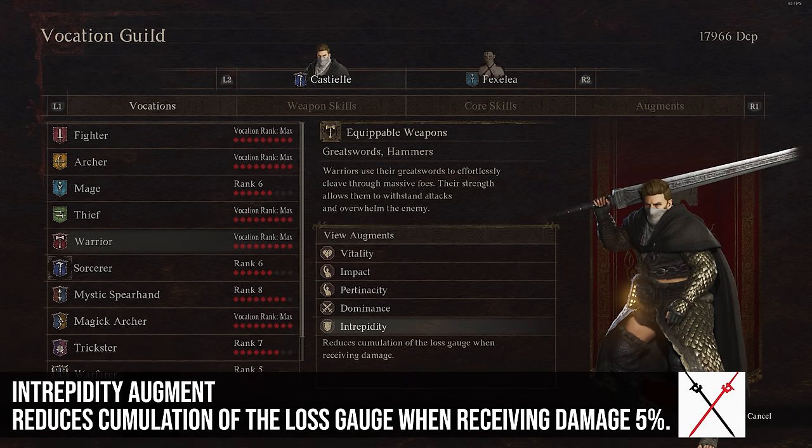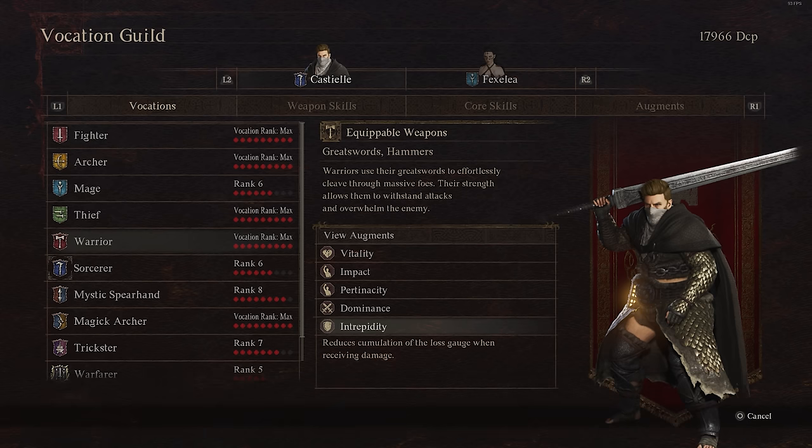The rank 9 Warrior augment is Intrepidity. This reduces the accumulation of the loss gauge when receiving damage — by about 5%. So instead of taking 100% of that damage calculating toward your loss gauge, it takes 95%. It's a little bit of reduction on your loss gauge, which is nice on a Warrior since you tank through hits. Definitely recommend this on a Warrior, but I'm not sure who else would really need it.